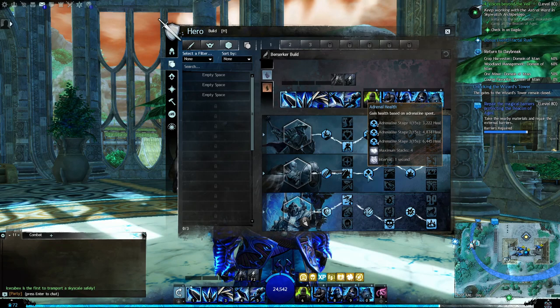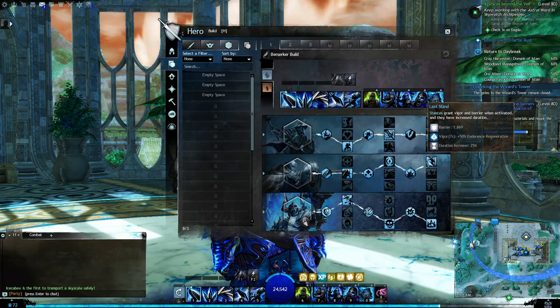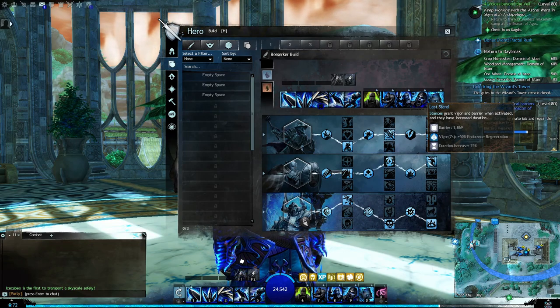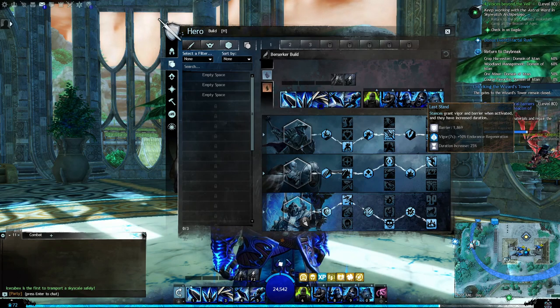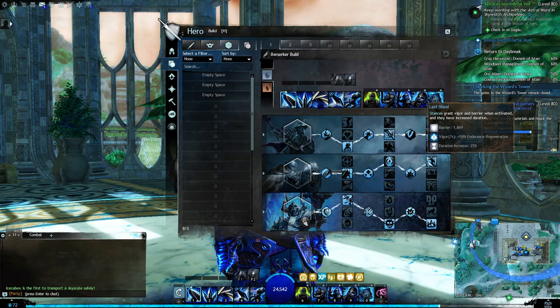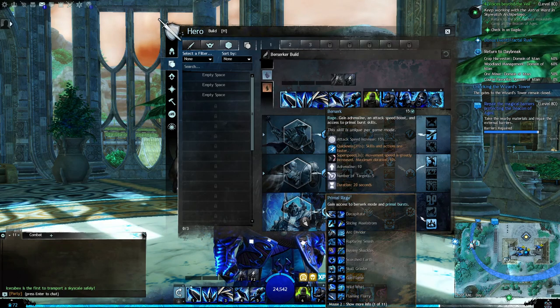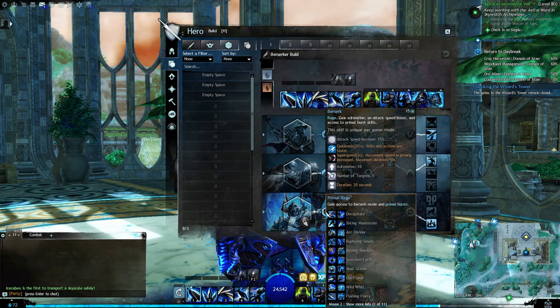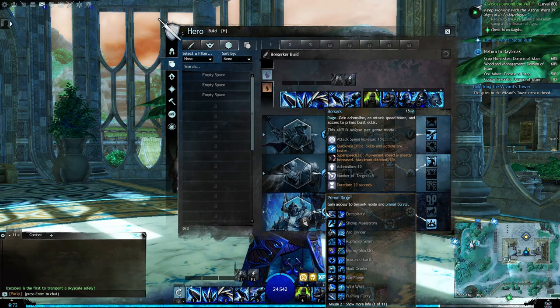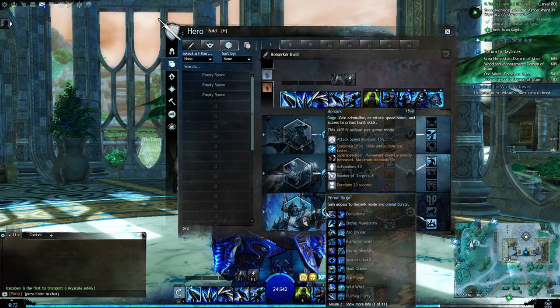Under Defense I also have: Dogged March, Adrenaline Health, Lesser Endure Pain, Hardened Armor, and Last Stand. I need that defense because he has very high DPS, but as a result of having high DPS he is very weak to incoming attacks, so I try to give him some defense. Under Berserker I've got Primal Rage, which is very helpful.